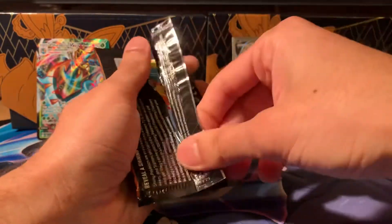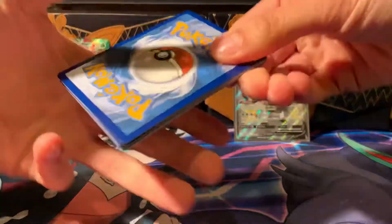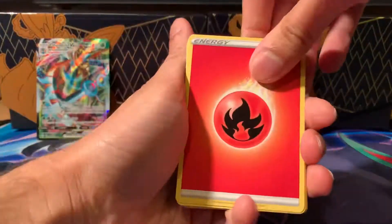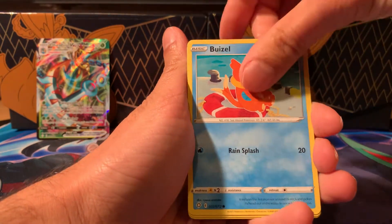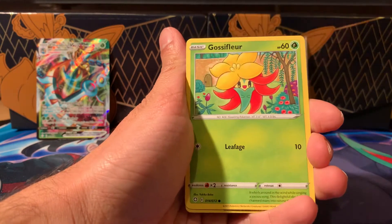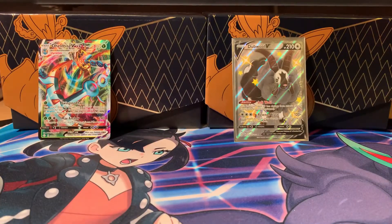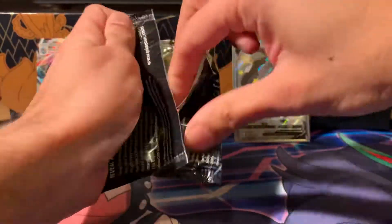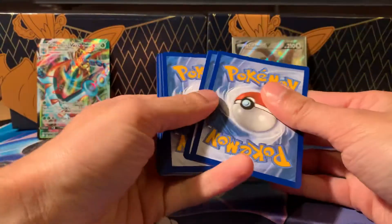First hit of the day — I'm happy with that! Pulled a lovely Double V. You can't get it wrong with a sheep, that's all I know. Fire energy, Gym Trainer, Float Stone — I want one of those gold cards as well. I haven't got one of those yet. I've got the Inteleon V-Max gold card from Shining Star V, but just one pack has been nice to us so far.